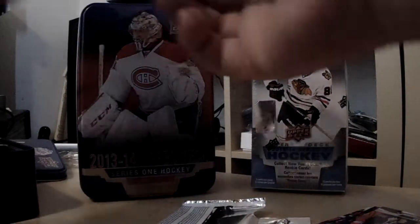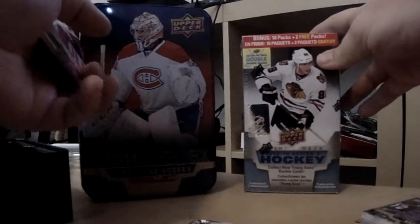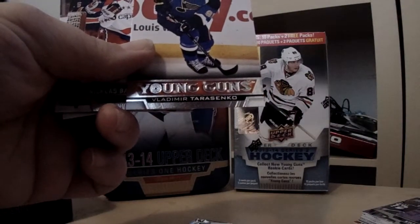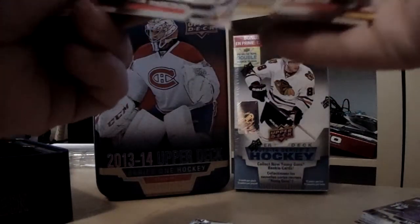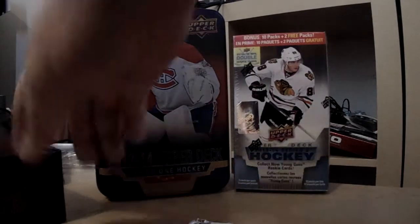Pack one is all base, pack two is all base. Very nice — it's a double Vladimir Tarasenko Young Gun. Usually with Tarasenko that means Thomas Hertel is not too far behind, so maybe we'll pull a Thomas Hertel Young Gun. But since it's a double, that one is for trade.